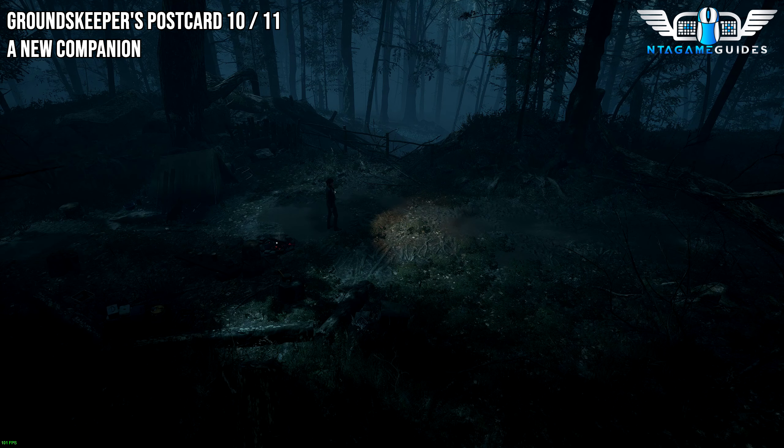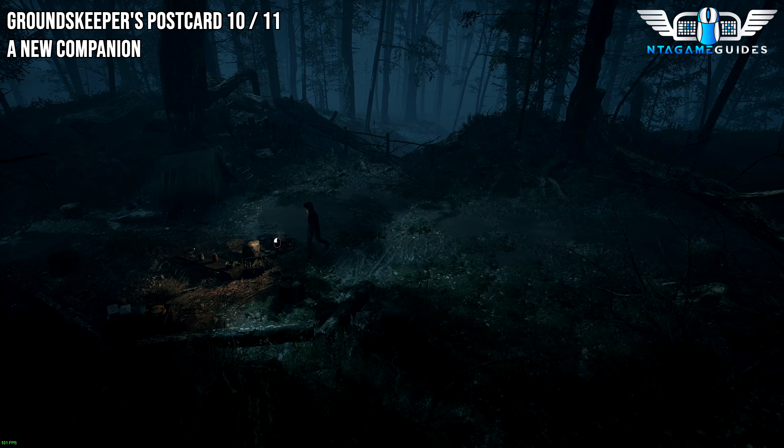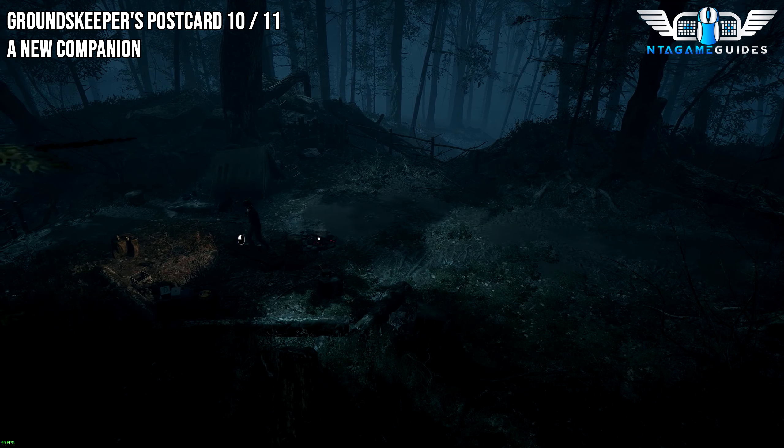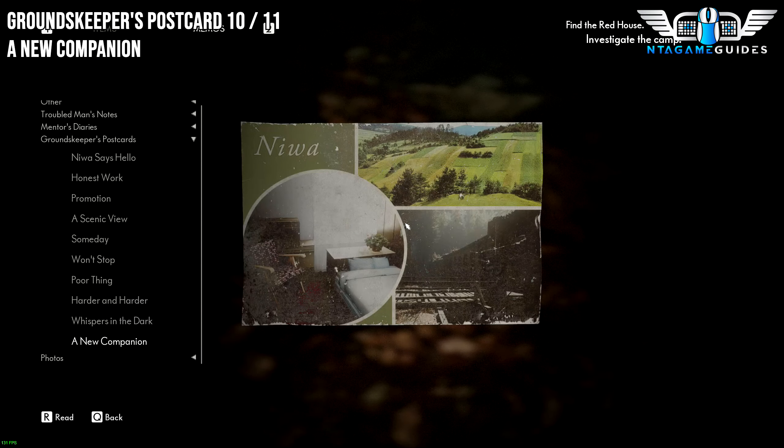After the cutscene is finished and you arrive at the camp, go to the fireplace. You'll find another collectible on the bench — this will be the Groundskeeper again. This will be called A New Companion.